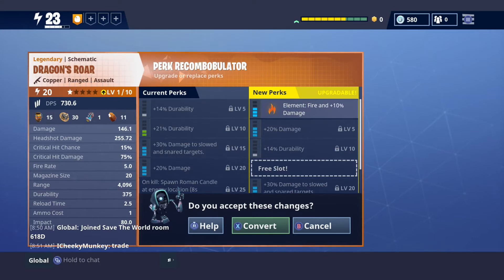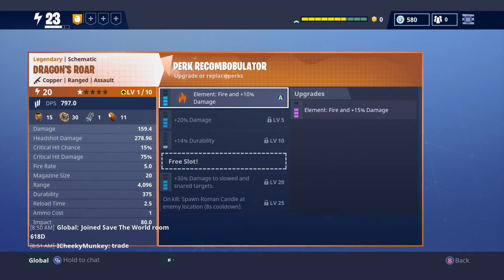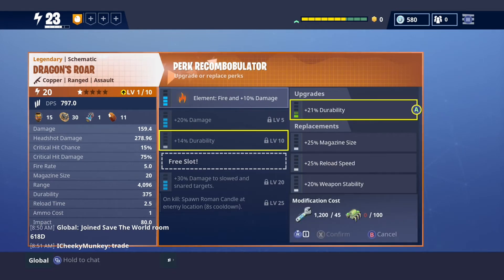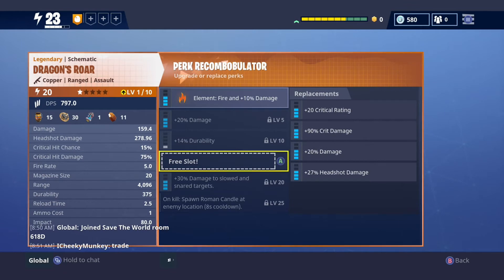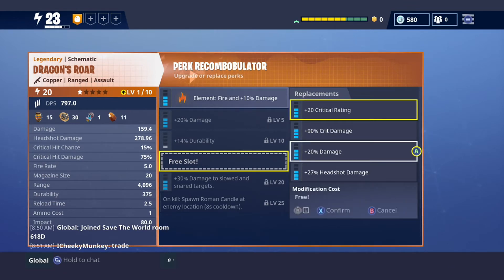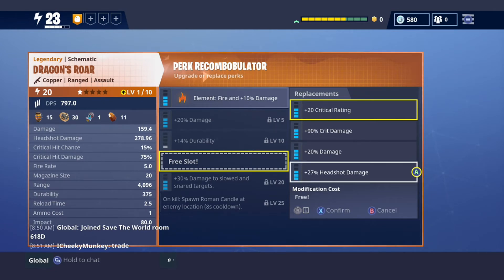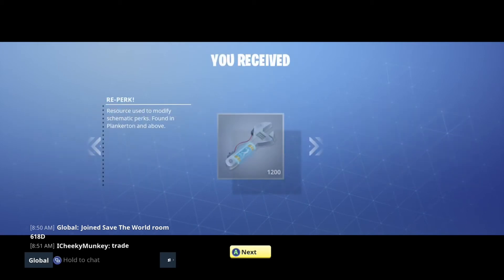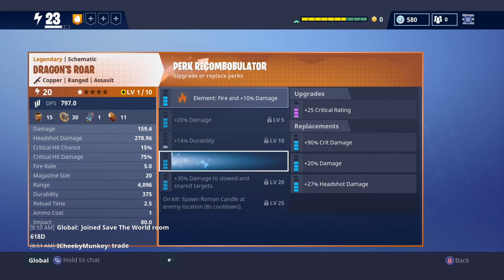We're definitely going to convert that — we get fire element and all that good stuff. And it's epic — I'm going to do that, that's 15 more damage. There's also a no-cost option but I'm going to have to grind those materials. There are some free slots too — let's go over the critical rating. The critical rating has actually gone up since the new update, gone up by five percent for every gun, which is really good. So perk recombobulator replacement — and there are the materials, I guess we'll need to get those from missions.